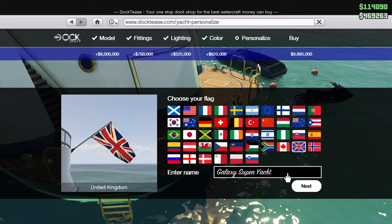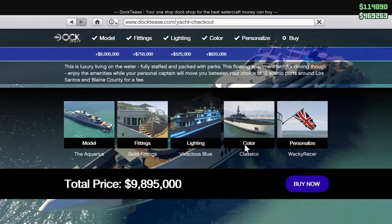You can even pick your own flag and name it on the back. You've got your flag, and then you can name your boat. We'll call it Wack Eraser.